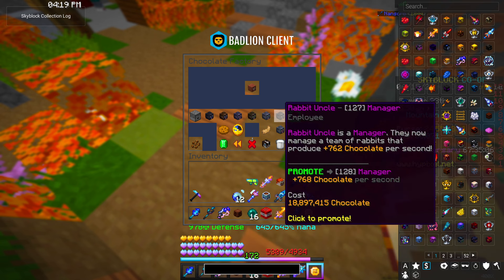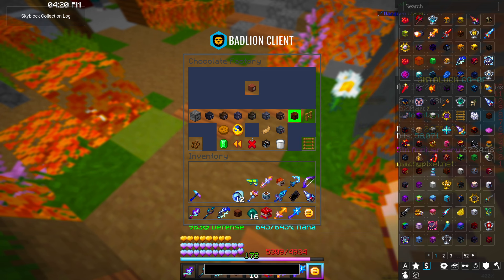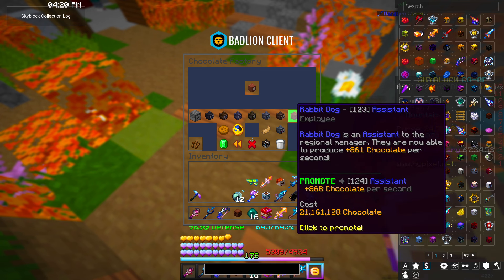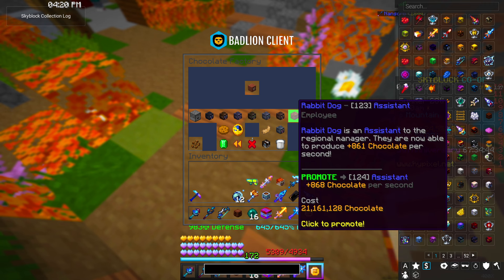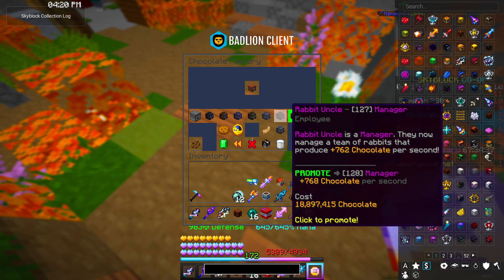At prestige two you'll likely unlock the Rabbit Uncle, and the Rabbit Dog may be unlocked at prestige two or three — they've changed it so many times that even the official wiki is unclear. You may unlock them right off the bat or at prestige two and three respectively. Definitely want to upgrade these guys when you unlock them — they're very very helpful.